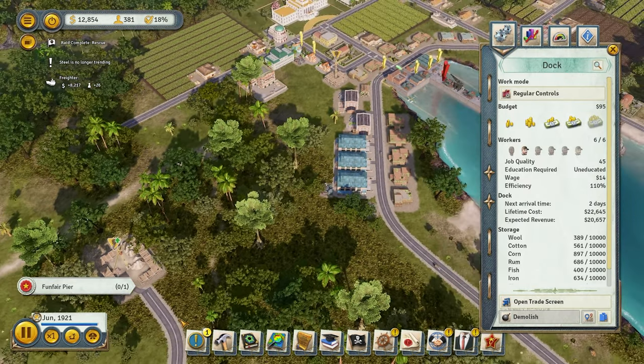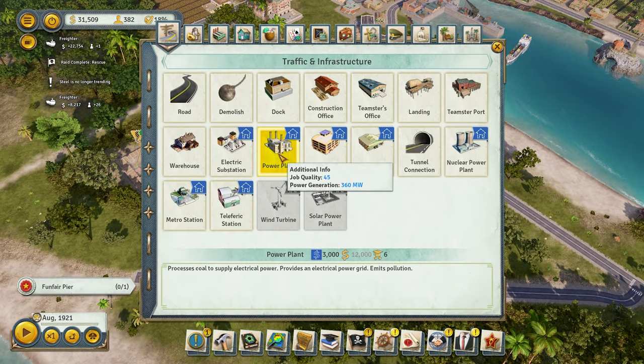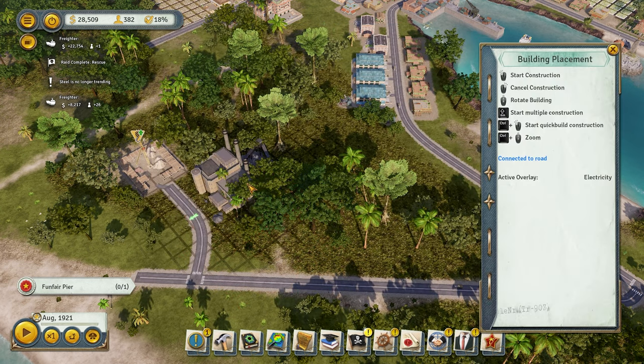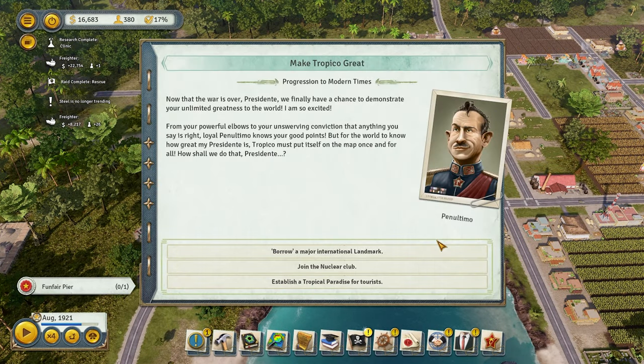Come on, give me some money from the dock — we got a good amount of money coming in. Sooner or later we're going to need electricity, so I don't mind building a power plant right now. Here's the power plant right next to the coal station. You can always import coal — it's not the most expensive commodity. Now that war is over, Presidente, we finally have a chance to demonstrate your unlimited greatness to the world.